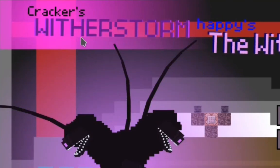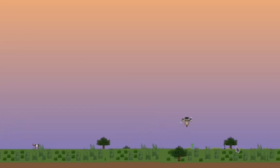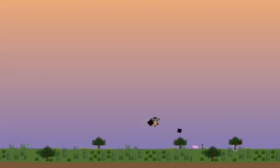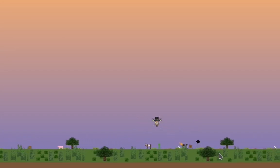This is Cracker's Wither Storm — we already know we're about to play this one. We start differently. Let me get my bearings and get the controls. Press E to shoot wither skulls. We're making that guy bounce — are you Ivor? This is a different dimension now.